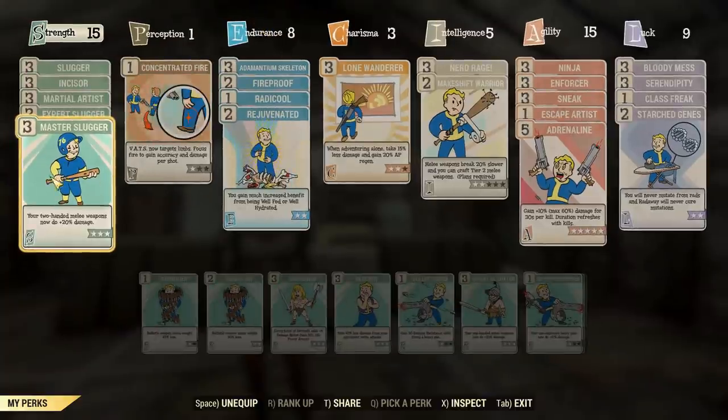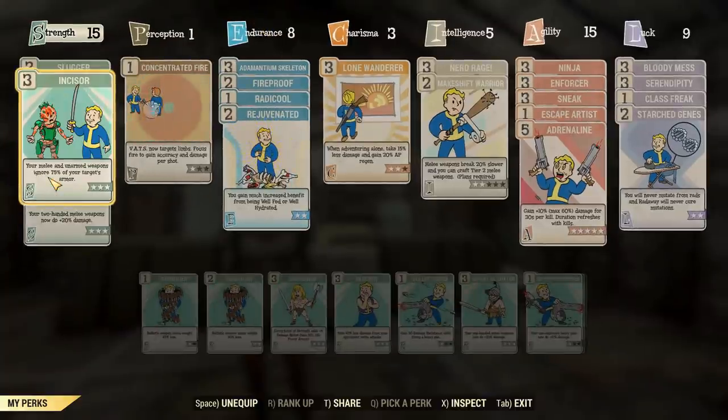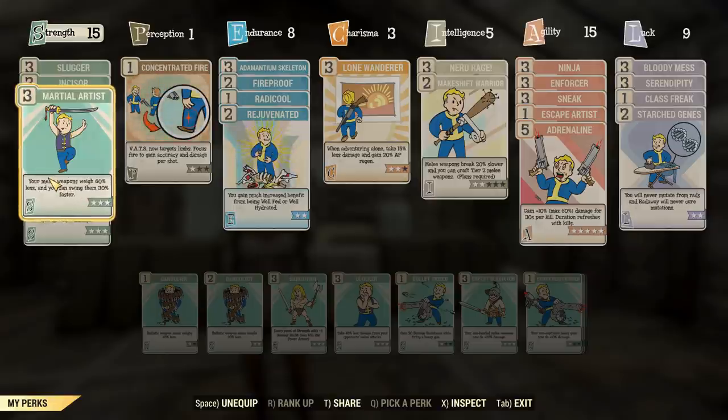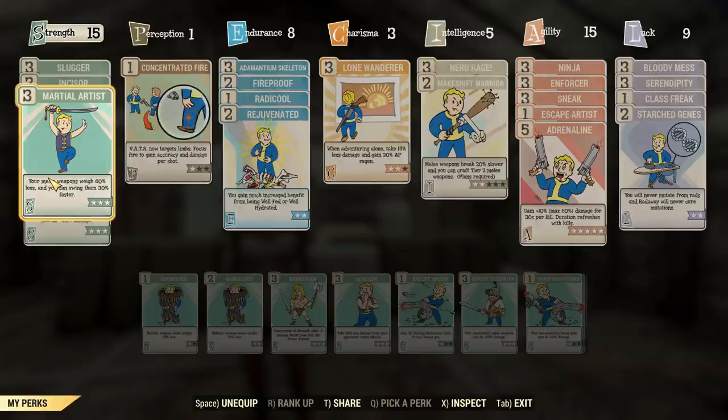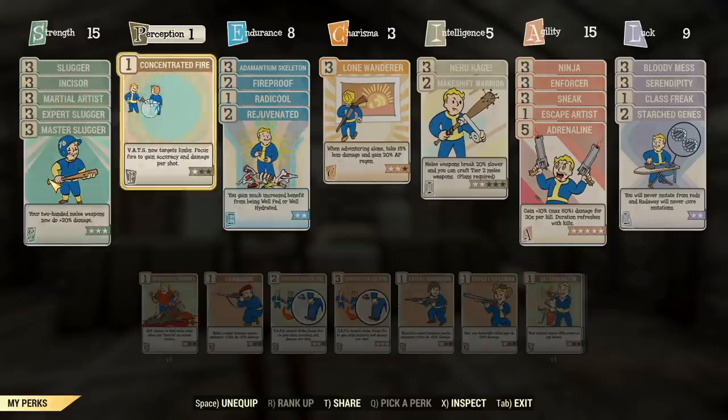Quickly glossing over the build here, I've got all of the slugger perks as necessary — all 9 out of 9. And we've got Incisor and also Martial Artist for armor penetration and swing speed, respectively, obviously boosting damage output on both parts. The faster you can swing this, the more damage you'll do, the higher DPS you can get.